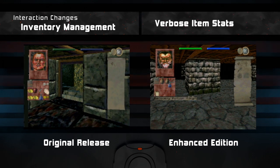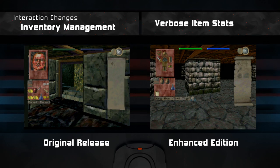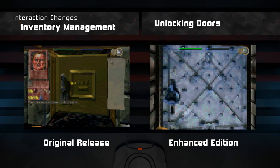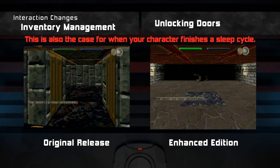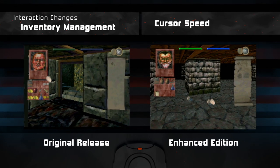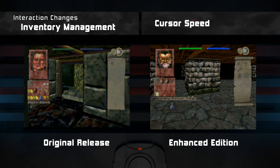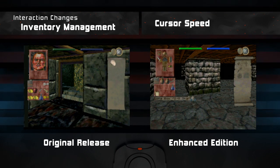Items and magic have additional details to help you determine when to use them, which is particularly useful when you run into enemies who are immune to most attacks. A small change, but it does streamline things. When unlocking a door, the inventory interface now automatically closes. The hand cursor movement has also been tweaked in the enhanced edition. When comparing both versions, they are both serviceable, but both are still obvious band-aid solutions to a game that was supposed to be used with a mouse.